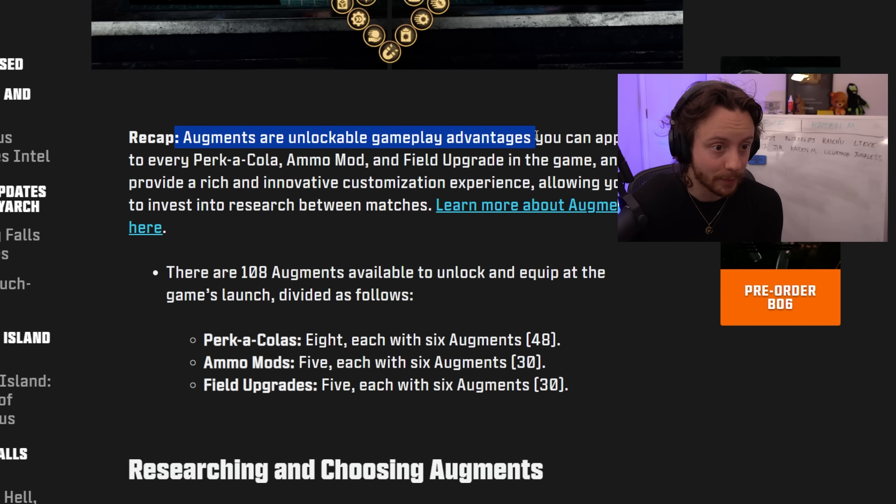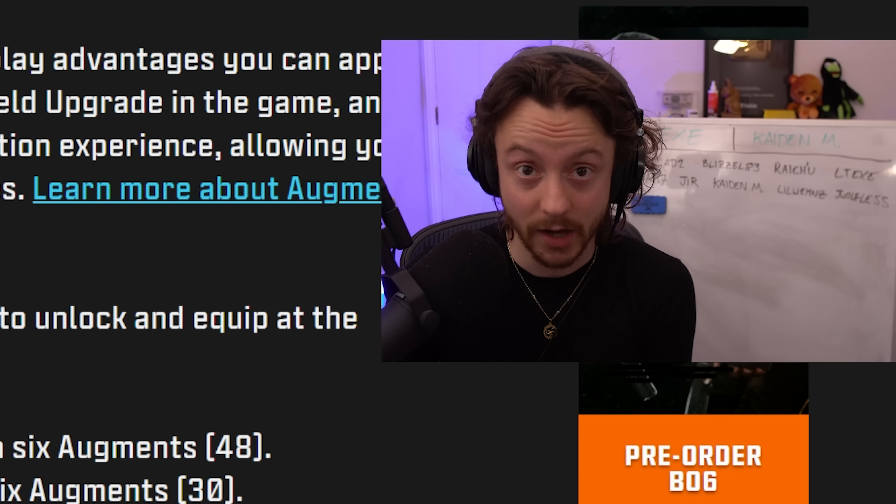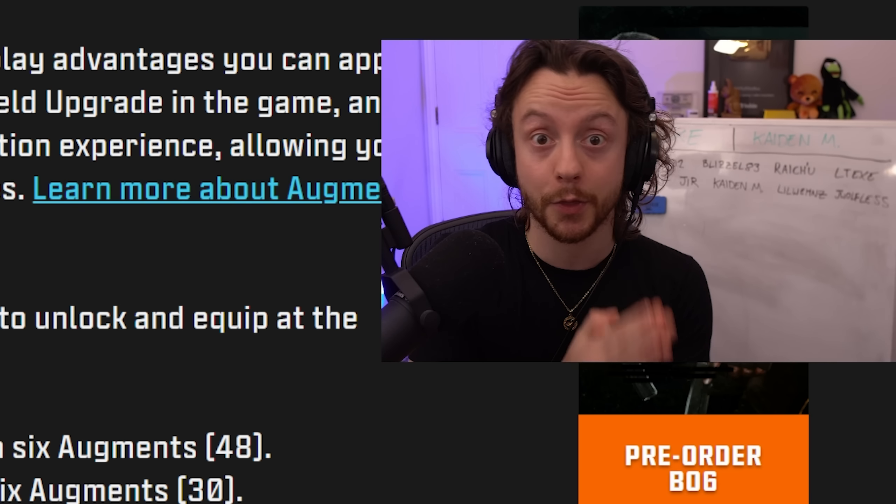Augments are unlockable gameplay advantages you can apply to every perk, ammo mod, and field upgrade in the game. There are 108 augments at launch — 6 for each perk, 6 for each ammo mod, and 6 for each field upgrade. That's a decent number to start with, and those are broken down into 3 majors and 3 minors.